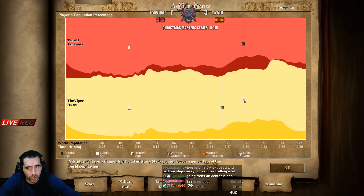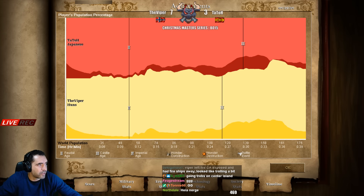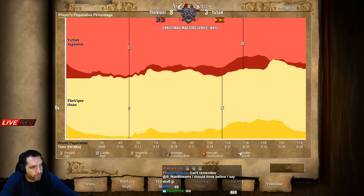That was the timeline - Tatot almost no army at some point after castle age, zero. Huge advantage for the Viper which gives him the win of this series - the champion in this series to the Viper with a score of 8-3. Sadly we expected a closer series but 8-3, clear win for the Viper. Stay tuned guys!